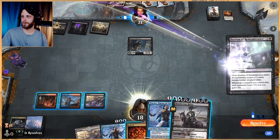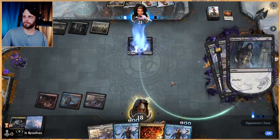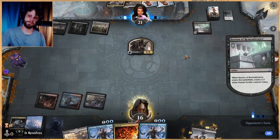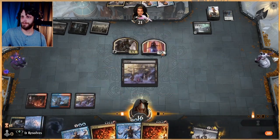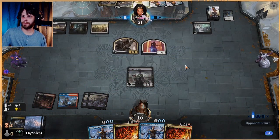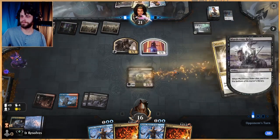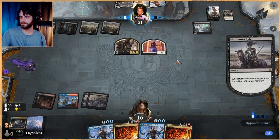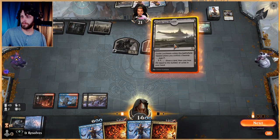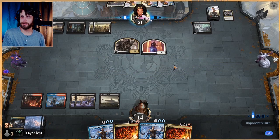I'm glad we got our blue land but we do need one more. Go ahead and kill this. The Mayhem Devil is crazy. Let's just play out the Murderous Rider — it gives them a target but hopefully that's what they spend their mana on, so that's fine. We pass — not really liking this at the moment but that's okay.